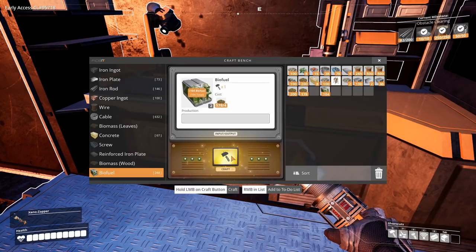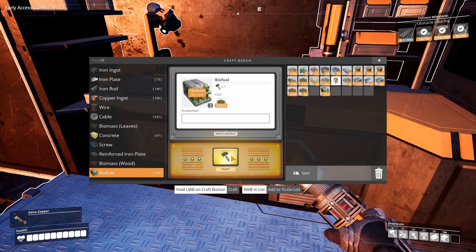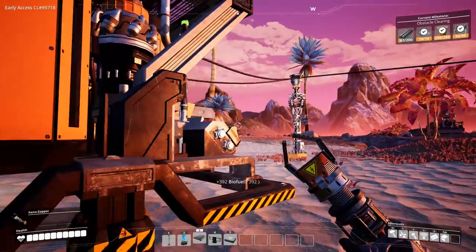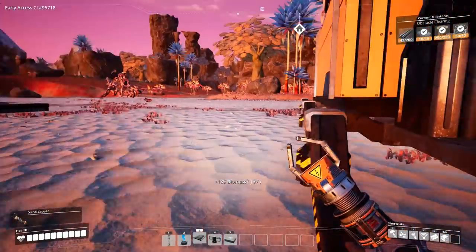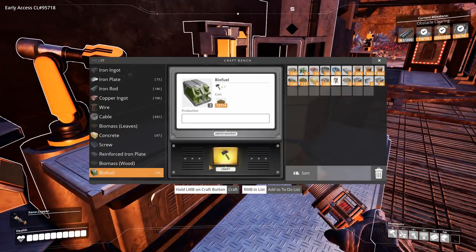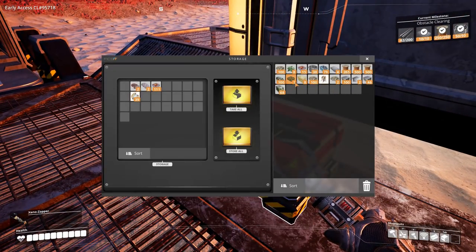Biofuel is going to run a little bit more optimally — it's not going to burn the fuel quite as fast as the biomass was. The biomass burners are pretty efficient early game, but they're not putting out just a ton of juice, so we will want to get that changed up down the road. Let's pump out the rest of this, then swap the biomass out and throw the biofuel in, and recycle the rest directly.